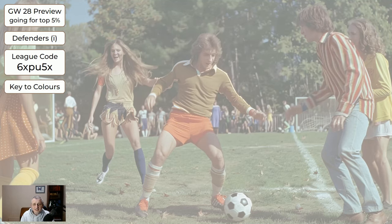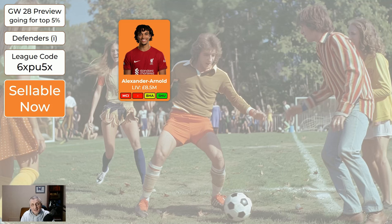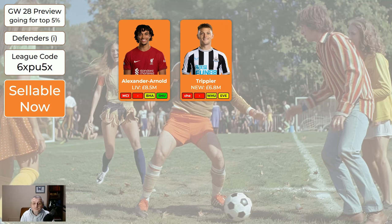For the defenders — the expensive ones: Trent is still injured, and if you've still got him and can afford to keep hold of him, that's fine until he's back, which may be one or two game weeks. But if you want to sell him to free up some funds, that's fine as well. Trippier — I've got Trippier, I'm playing him this week but he's injured and probably not going to play. I'm in no rush to sell him and not intending to sell him just now. If you want to move him on, that's fine, but I don't know there's anything worth doing this week with Trippier unless you need to free up some funds.